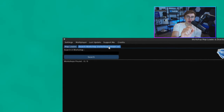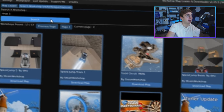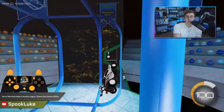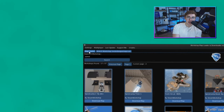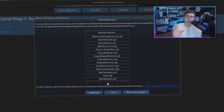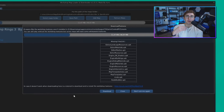From here, navigate over to the search workshop tab and search up whatever workshop maps you want to play. I'll use Rings 3, but if you have other maps you've seen me use, like from my top workshop maps tier list, just search up the name here. For the final step, go back to the homepage and hit refresh maps. You might see a 'download textures' pop-up if this is your first time setting this up, so hit download to make sure the workshop map looks right.